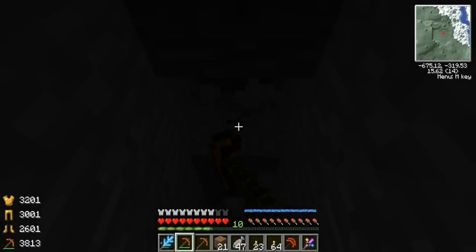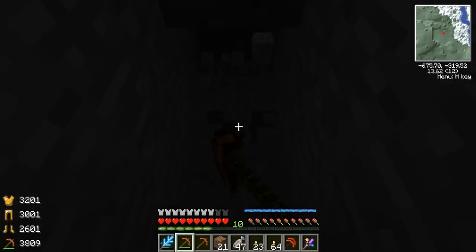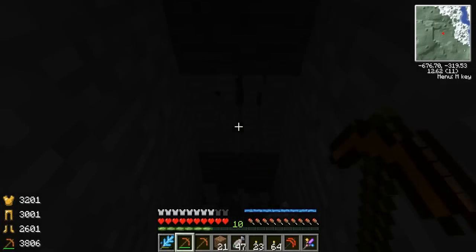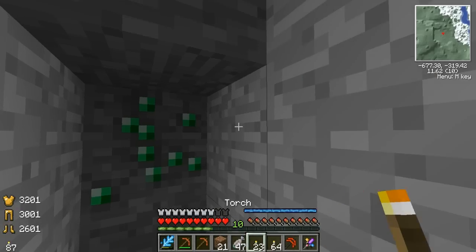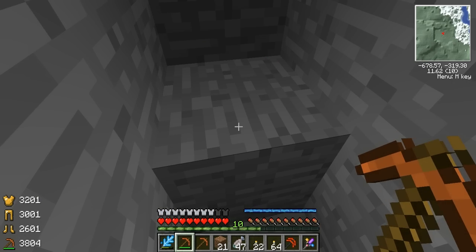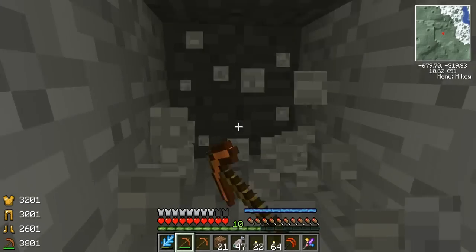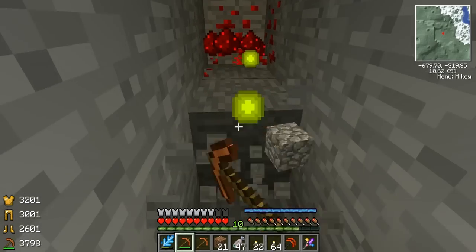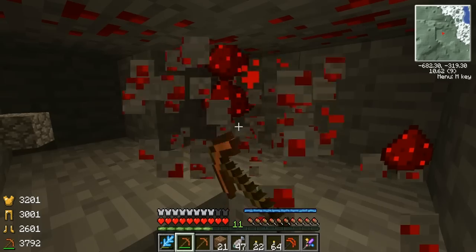I'm gonna wait until I get down there to place a torch, guys. And there I am — layer ten — and instantly emerald. Still, that's good. We need to find another village. Alright guys, I'm just gonna hardcore line mine, and yes, if there's ores on the side, of course I'm gonna get them, including redstone.